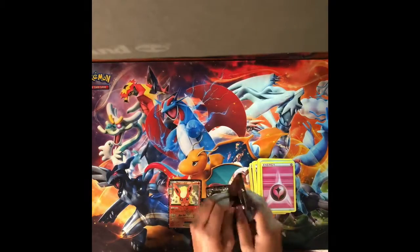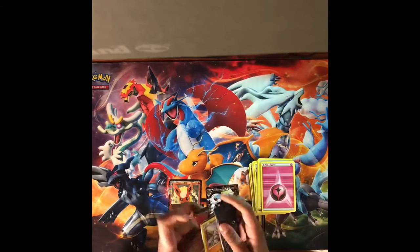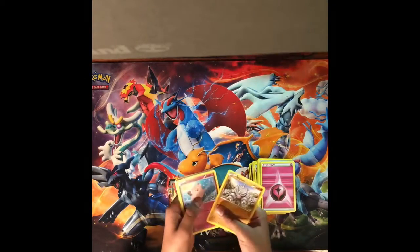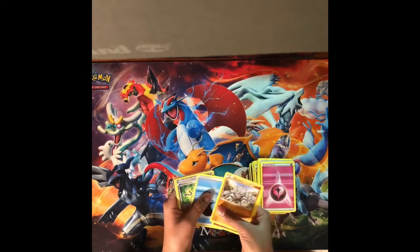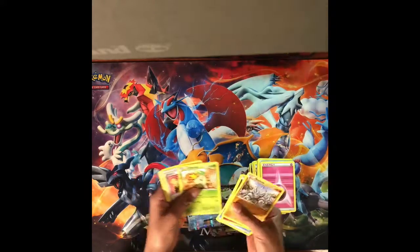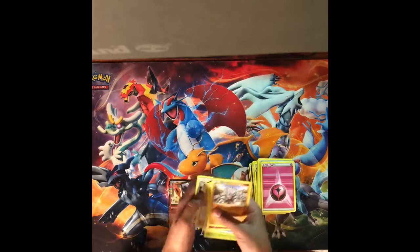In the last pack, we have Rhyhorn, Clefury, Diglett, Energy, Maintenance, Jirachi, Blastoise, Yex, Chikorita, Imakuni, and Clemonent.